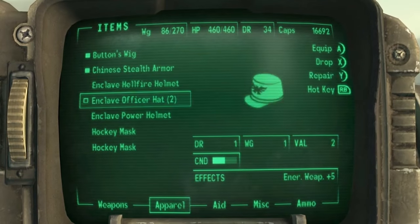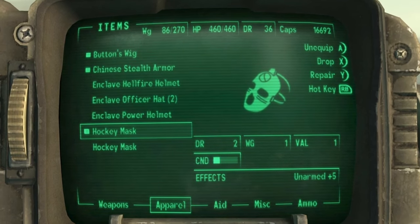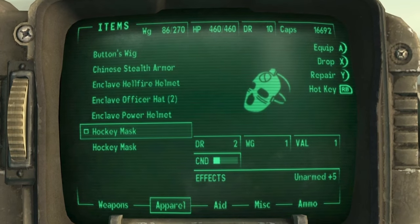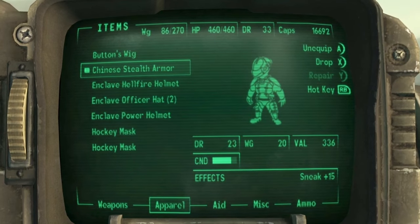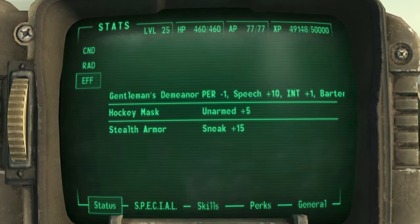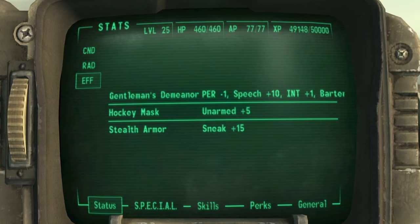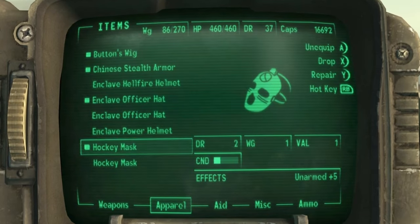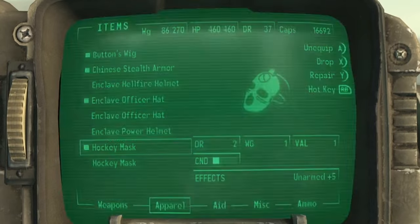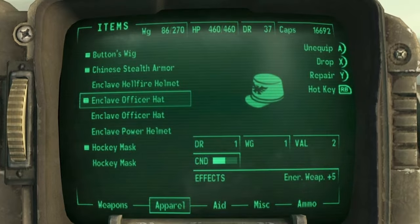Number 9: Wear unlimited hats. This glitch allows you to wear any number of hats, boosting all your stats. First, complete the Operation Anchorage DLC and obtain the Chinese stealth armor. Equip the armor and you'll be able to equip any number of hats. Normally the game only allows a single hat at a time, but the Chinese stealth armor removes this restriction. If you have two copies of the same hat, you can equip it multiple times to really boost a particular stat. You can reset this by unequipping the armor and each hat individually.